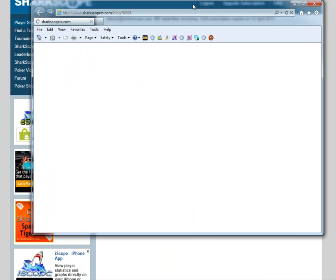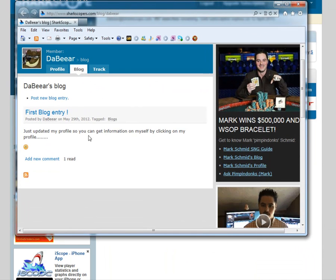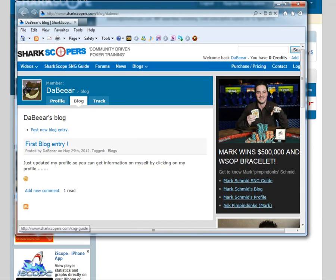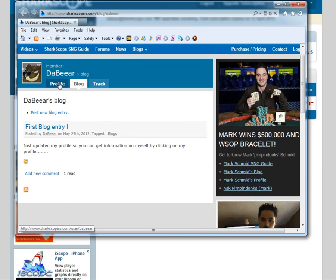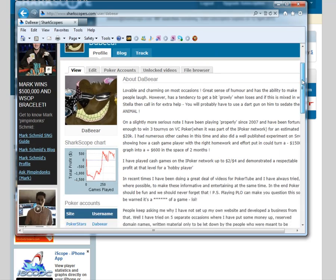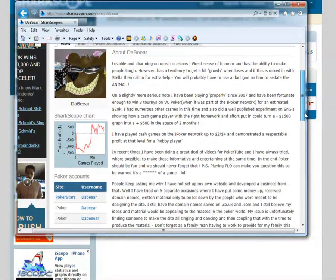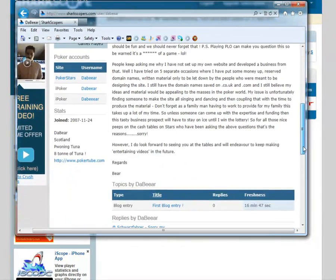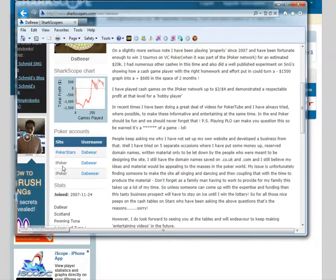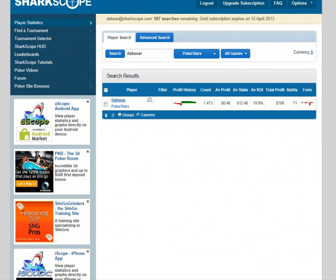There's a link on there which says 'Visit My Blog'. So how do we get a blog set up so that when anybody looks at us we've got all the images and they can click and visit our blog? If I click on that, another page pops up — and I've just put a note there about updating my profile. This is on the SharkScopers community.